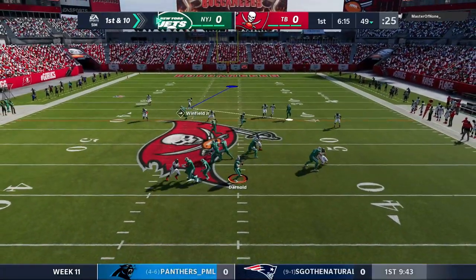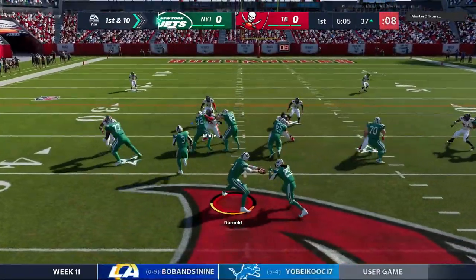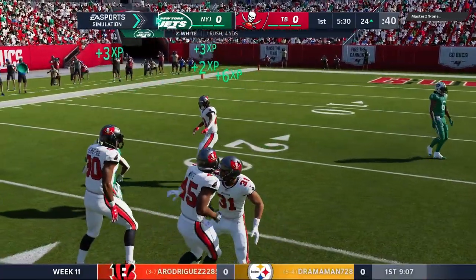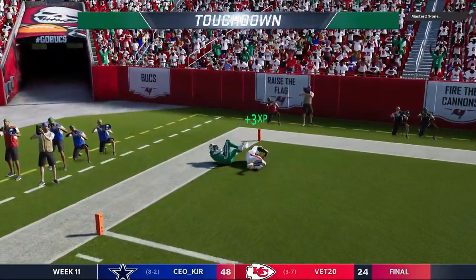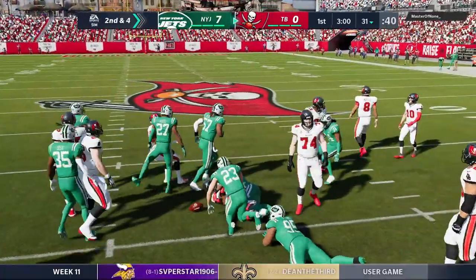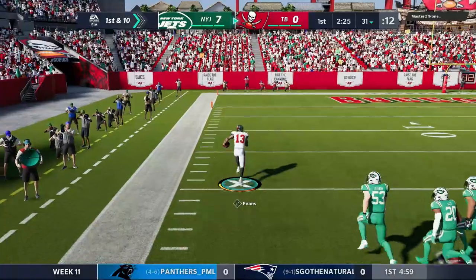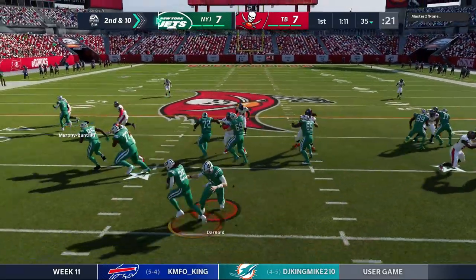Sam Darnold drops back and finds Denzel Mims, who outruns a bad pursuit angle and moves the chains. A handoff to Martin gets about nine yards. On second and inches White takes a big hit but doesn't fumble. On third down Darnold goes left and we simply get beat. We answer back — Ronald Jones is still performing at a very high level. Mariota looks left, finds Evans, and Evans takes it all the way for a touchdown. Tampa tied it up at seven apiece.